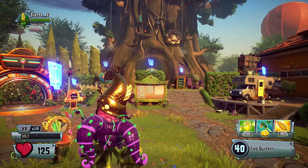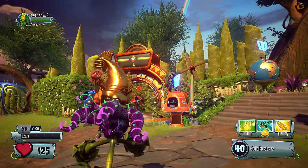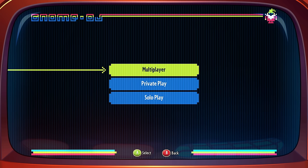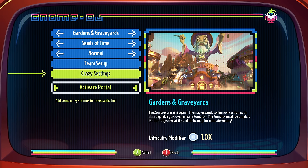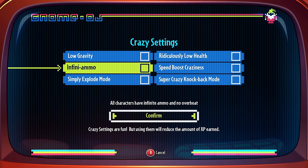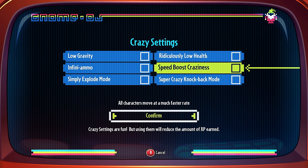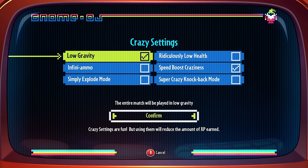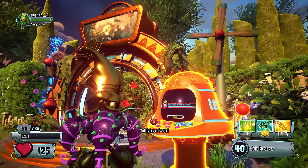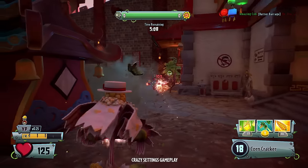A new feature we've added to Garden Warfare 2 is Crazy Settings, which we can check out in our fan-favorite 24-player fight fest, Gardens and Graveyards. It lets you change up the game in a bunch of really wild ways, like giving the match low gravity, infinite ammo, explode on vanquish, a knockback mode, super speed, and ridiculously low health for instant vanquishes. For now, I'll choose Speed Boost Craziness and Low Gravity. But remember that when you play, you can choose to switch on any of the settings or even all of them. Thanks for watching and keep an eye out for more Dev Diaries to come.